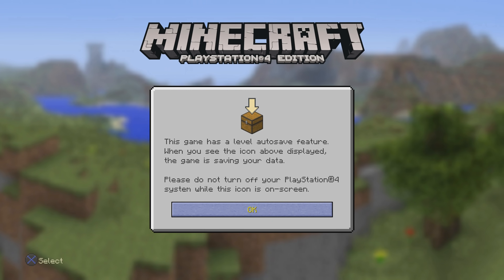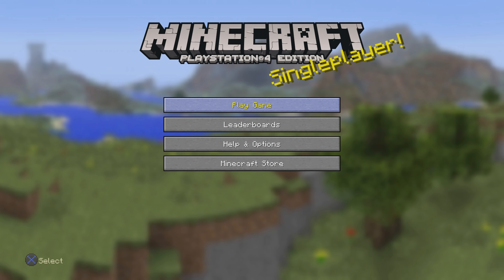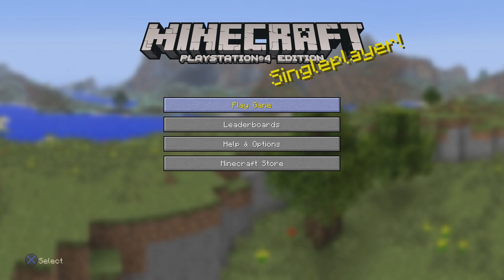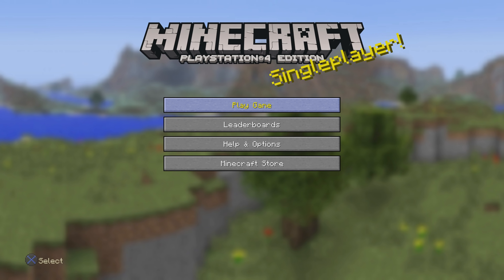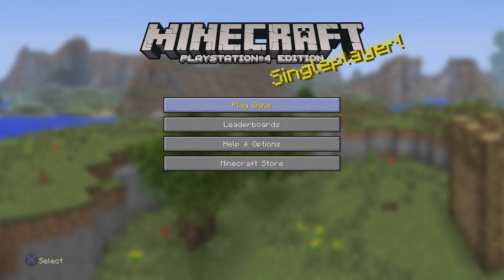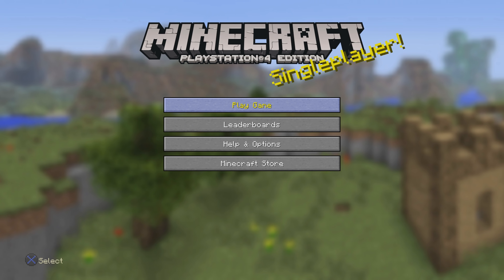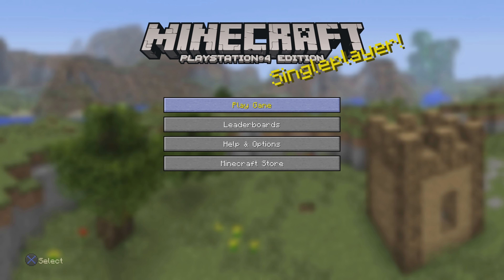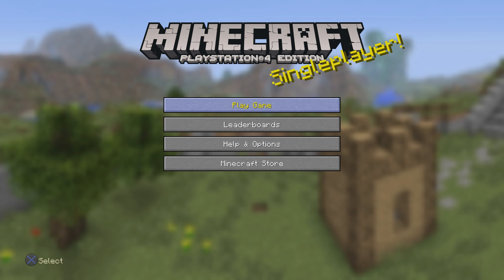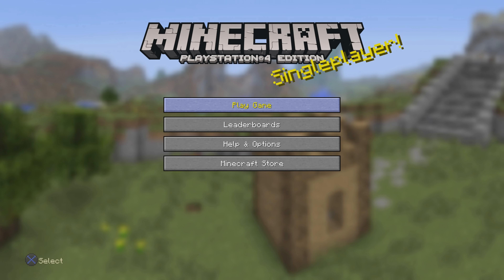So yeah, there you go guys — that is a bunch of stuff you can do with an Android phone with your jailbroken PS4, without using a computer at all. You don't need a computer for any of the stuff I showed you right here. Installing package files, using FTP, hosting payloads, injecting payloads, modding your games with PS4 Web Trainer — you can do all of that stuff from your phone. Hope you guys enjoyed the video or found the information useful, and check out Raid Shadow Legends in the description because it does help support the channel. We'll see you guys in the next video.